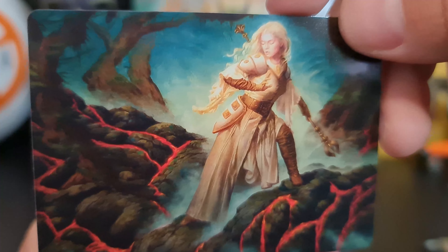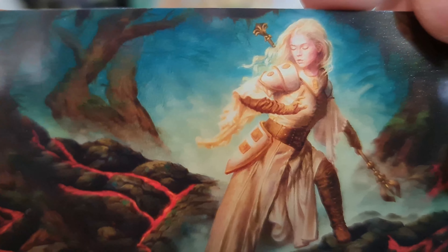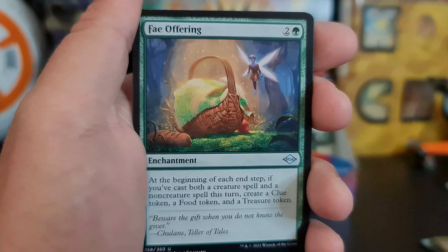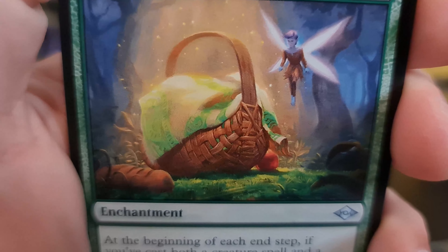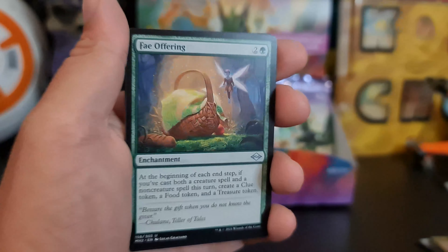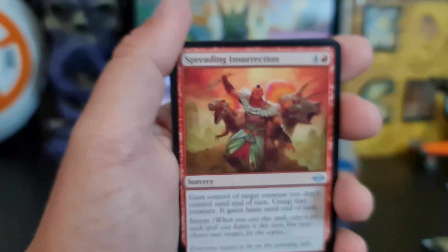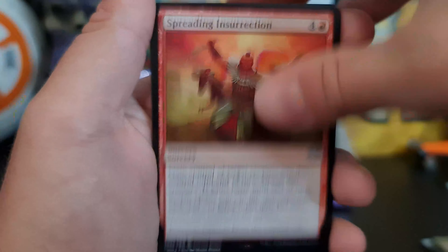Sanctifier on Vec. We've got the Fey Offering — which isn't the children, which is upsetting. Should be children. Spreading Insurrection — spread insurrection by sacrificing your children to the fey.